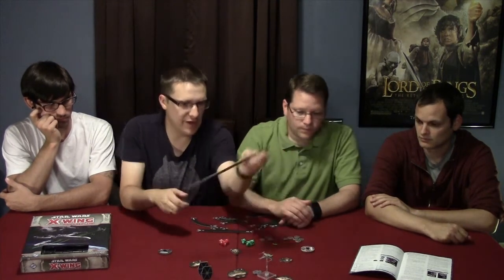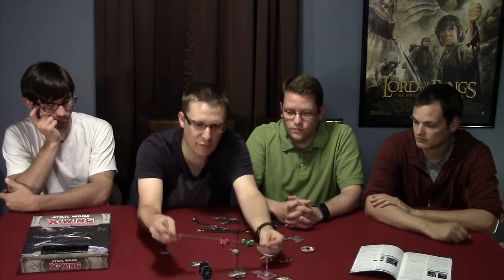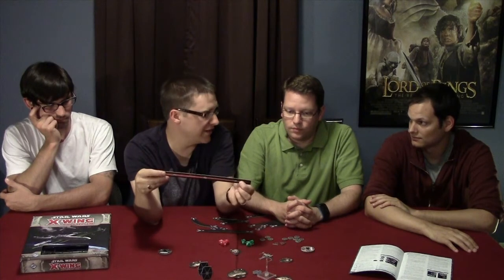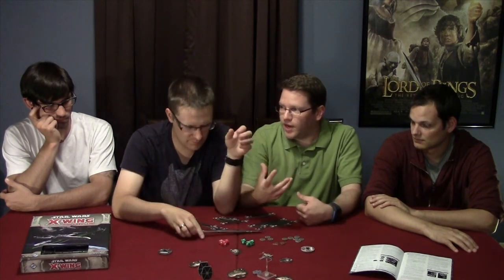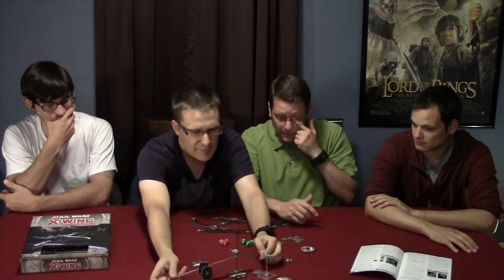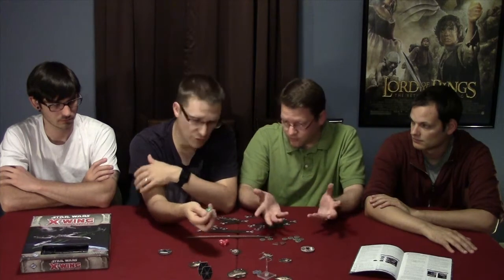The way you tell whether you can hit them is you use the range marker. As long as they fit within this bar, you can hit them. Depending on where they land in the bar — if they're in the three area, they get an extra defense die; if you're within one of them, you get an extra attack die. Everybody has a little V on the front of their ship that lets you know where they can see the enemy. You find out how far away you are, who gets the extra die, and then you roll.